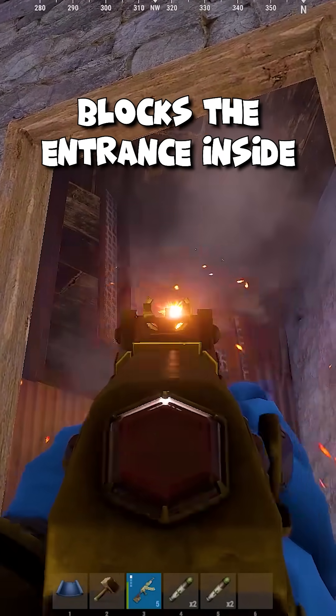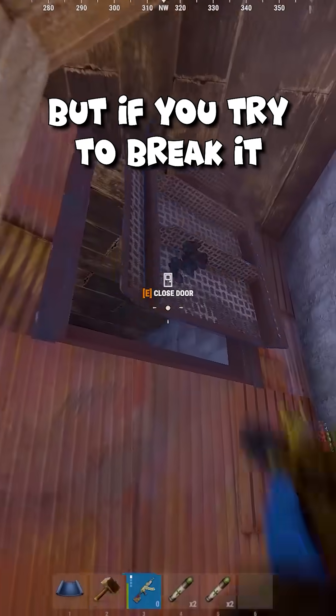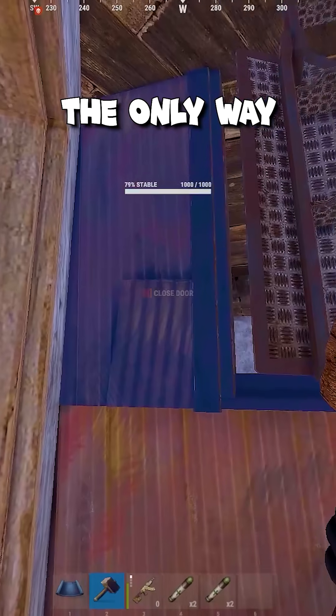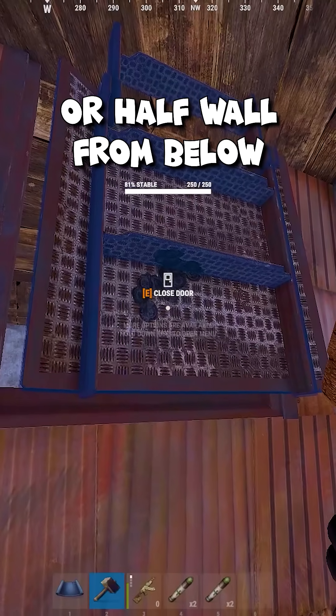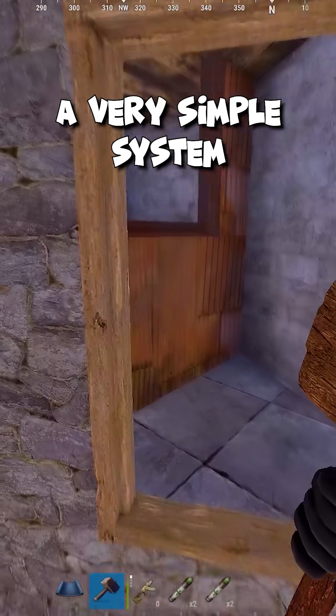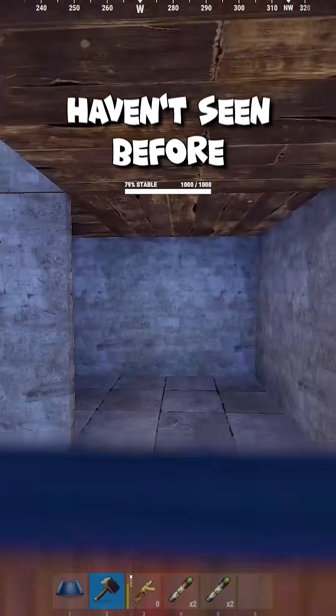As you can see, this hatch blocks the entrance inside, but if you try to break it, you will be very surprised, because it cannot be damaged. The only way to get inside the base is to break a doorway or a half wall from below. And to open the passage, just close this hatch from the top. A very simple system that you probably haven't seen before.